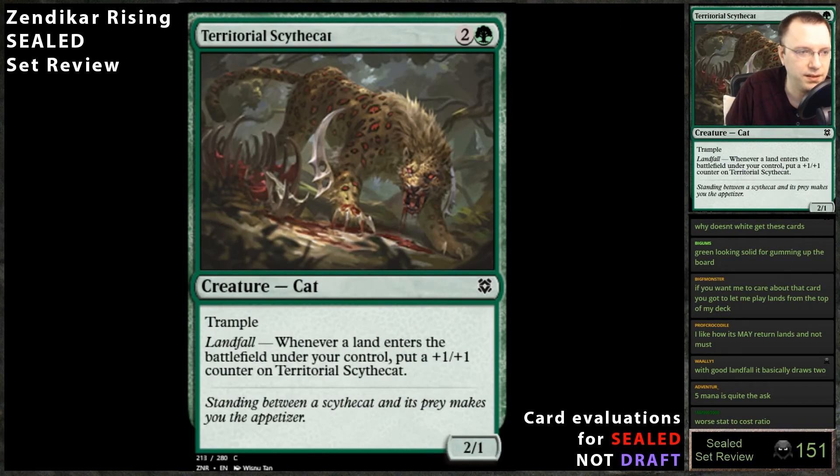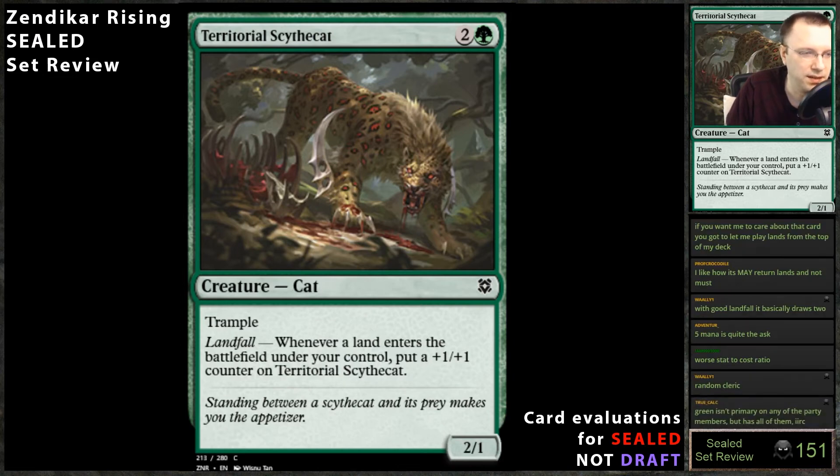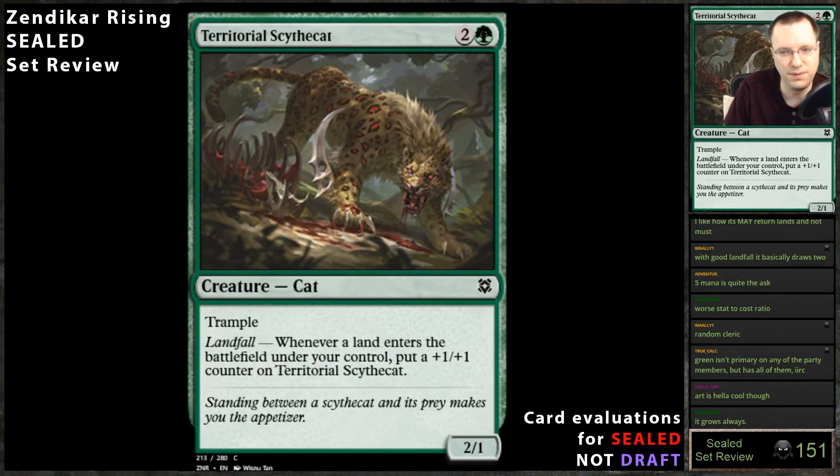Territorial Scythe Cat: another trampler. Whenever it enters the battlefield under your control, put a counter on it. This is good, you're almost always going to play it. It's not a party member, so that's a slight knock, but it's probably going to be a three-mana three-power creature with trample. It dies to ping effects, but not for very long, and the trample makes it worth it. If it didn't have trample I'd be off it, but the trample makes it good.